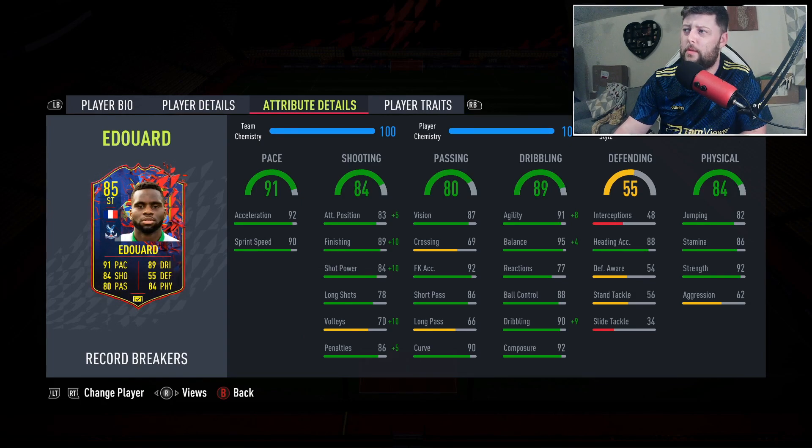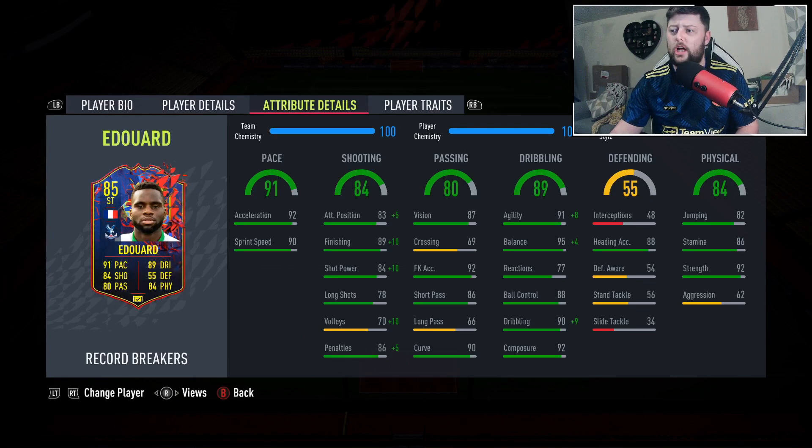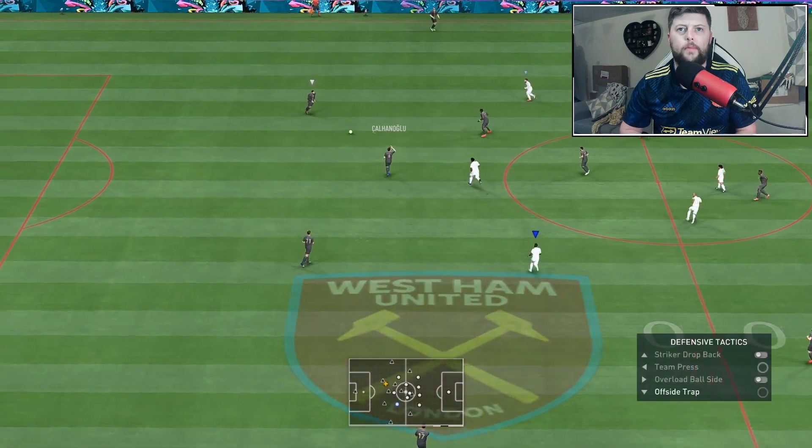People in the comments are suggesting Hawk - that definitely makes sense as it gives more physicality, pace and shooting. Maestro is another option which gives dribbling, shooting, and passing - also very viable. Going to go with Finisher to start and make a final decision after gameplay. He looks a relatively decent card and we don't have the price yet.